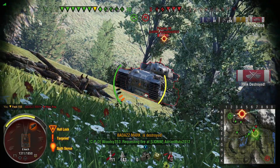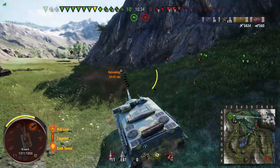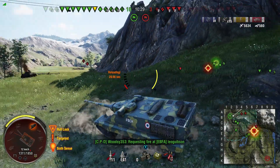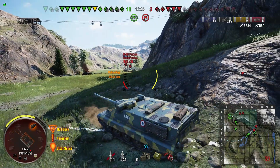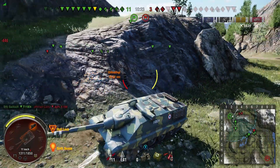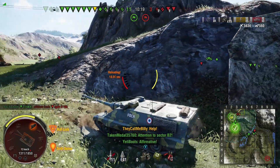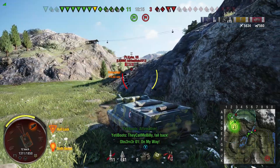This is why you load premium in this thing, because without premium I would have little to no chance to pen this fucker unless I hit him in the ball joints, which are still pretty small. So why not aim for the lower plate of his tank? I know my team's coming up behind me, so I'm just going to decide to back off very slowly while I reload my clip. Another round of premium ammunition never hurt anybody.